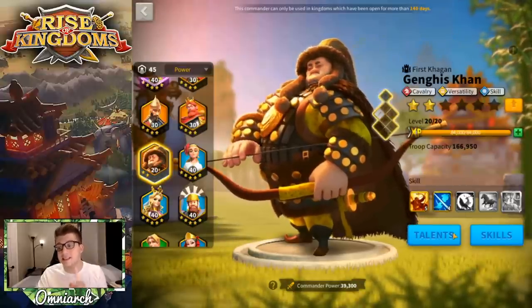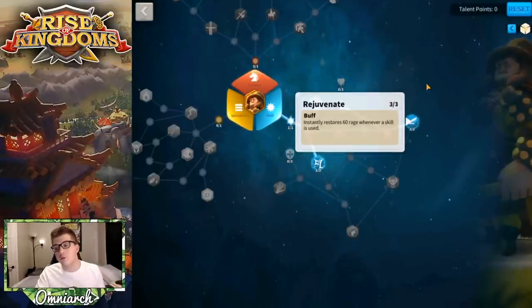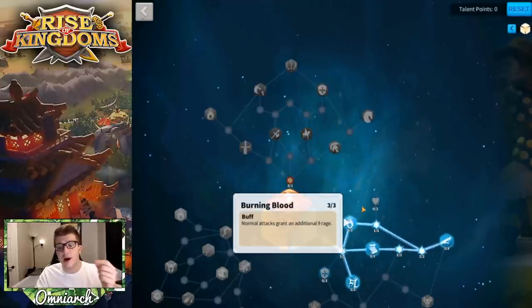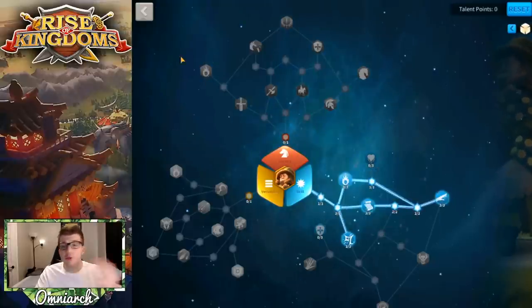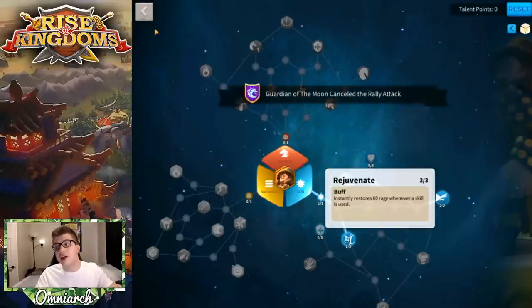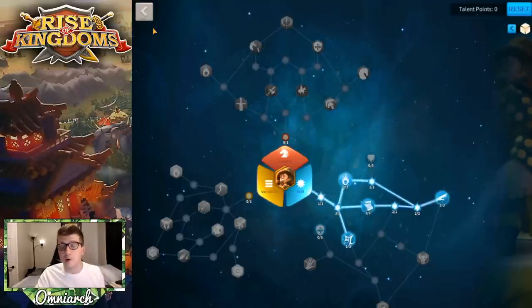He has a rage engine in the skill talent tree — talents like Rejuvenate, Feral Nature, Undying Fury, and Burning Blood all give you extra rage whenever you do a normal attack or a skill attack. Especially with Rejuvenate: every time Khan uses a skill he gains rage, and every time the secondary uses a skill he gains rage. Since he's going to pop off that active skill sooner than any other commander, you're going to start that rage engine sooner than anybody else in the entire game — and that is what makes Genghis Khan super powerful.